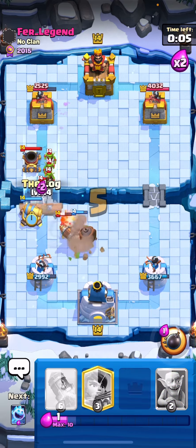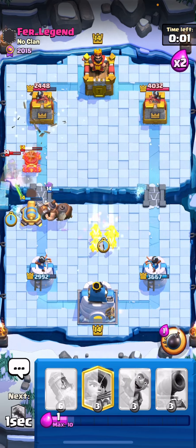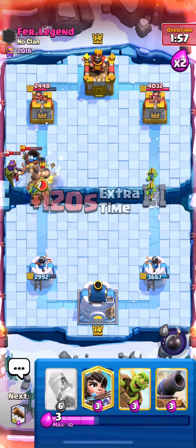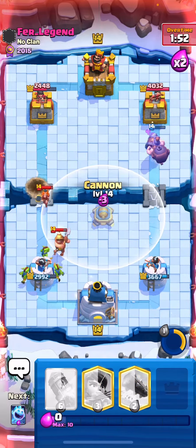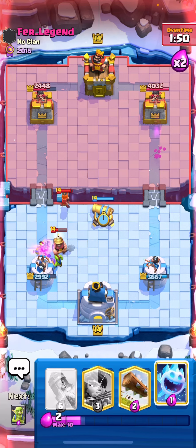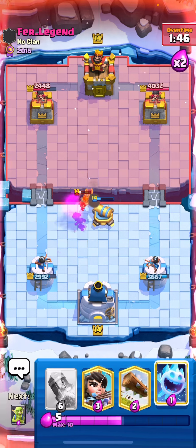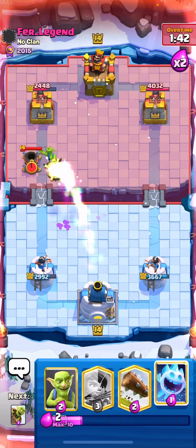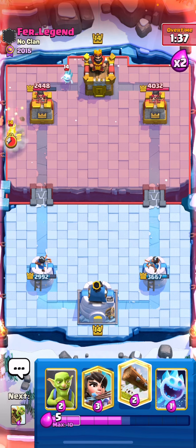I went for a Cannon and Log, then Goblins in the center making sure the Mortar doesn't connect. I didn't have anything for his next Miner, which was kind of annoying. I go for a Goblin Barrel but we played it weirdly to protect our Princess. I had to go for a Cannon on the valve with nothing else — we're actually up in damage. Then a Rocket, but unfortunately it doesn't do much, so it's a negative two elixir trade for us.